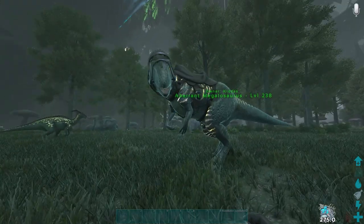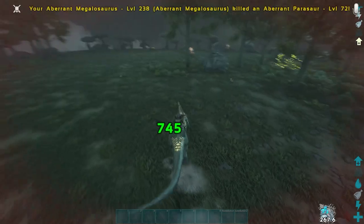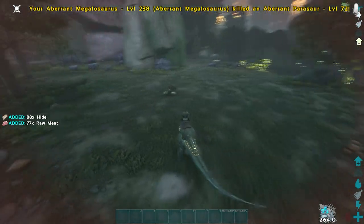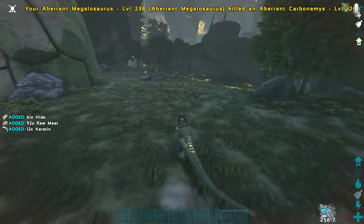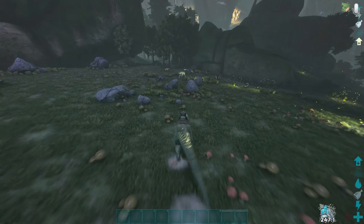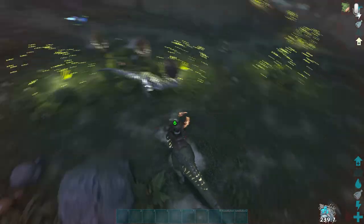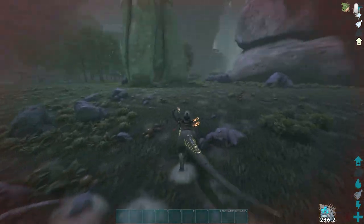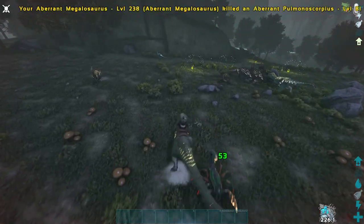Number 4. They obviously have to be on every Aberration list, but for this spot we have the Megalosaurus. Because it's always nighttime on Aberration, these guys will always get their nighttime buff. And as you can see by his level, this wasn't even the best Megalosaurus I could tame, but once leveled up, his hits are absolutely insane. There really is nothing that touches these guys on this map. They can also carry smaller dinos in their mouth – once they're in its mouth, you can churn them to kill them, or you could just carry them around to annoy people.